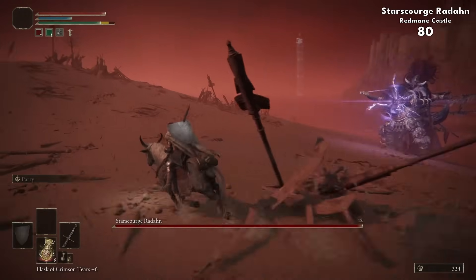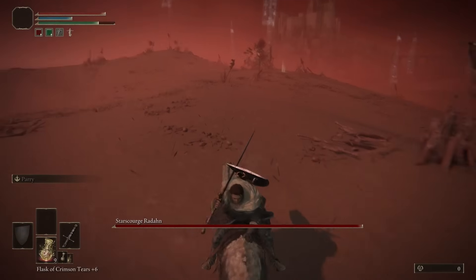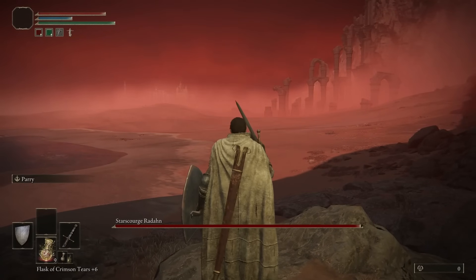With Radahn done, we reach 80 potential first bosses. I did need to check one other thing before leaving Caelid — there is a catacombs entrance in the Radahn arena, but we can't access it unless we beat Radahn first, so the Tree Spirit in there is off the table.